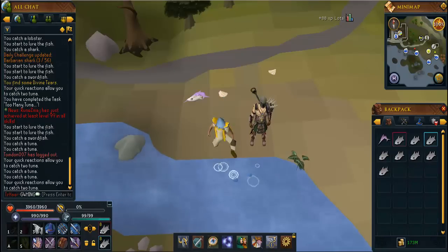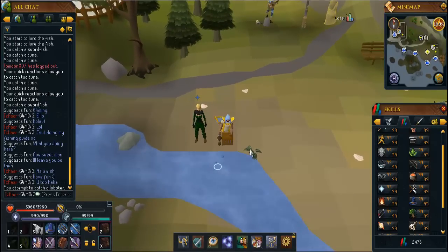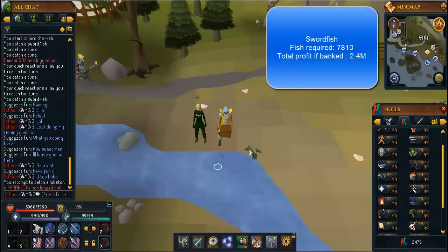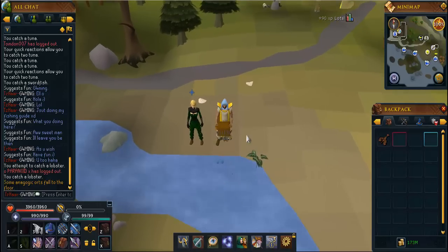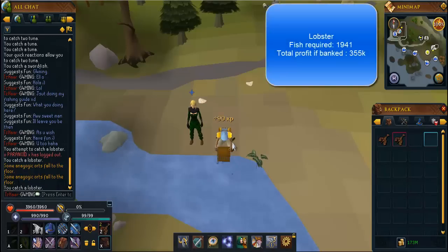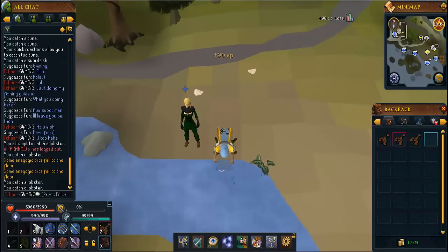To make up for the swordfish section, from level 60 to 65 — the little gap in between — you'll be doing lobsters. You'll need to catch 1,941 lobsters, and thankfully lobsters aren't shared with any other fish. You'll need a lobster cage, which you can conveniently get from the shop in Catherby. You can either drop them or bank them — I'd recommend banking because you can cook them for an extra skill or sell them at the GE.